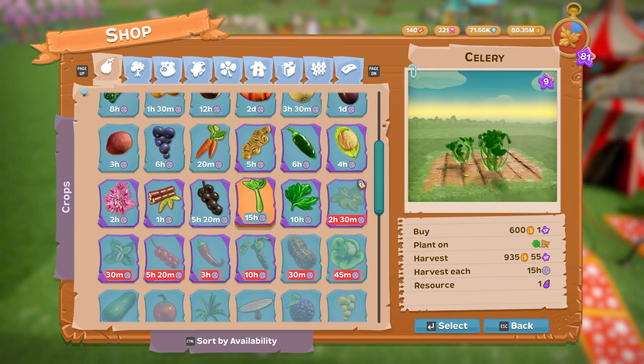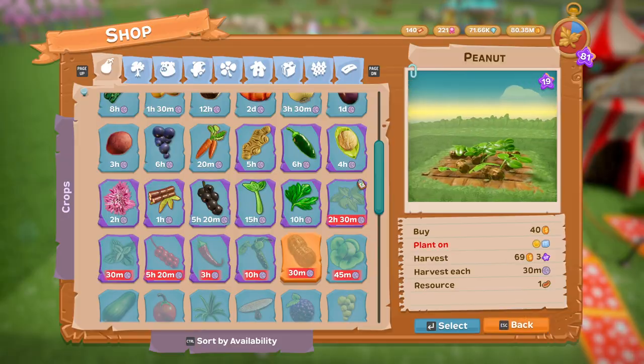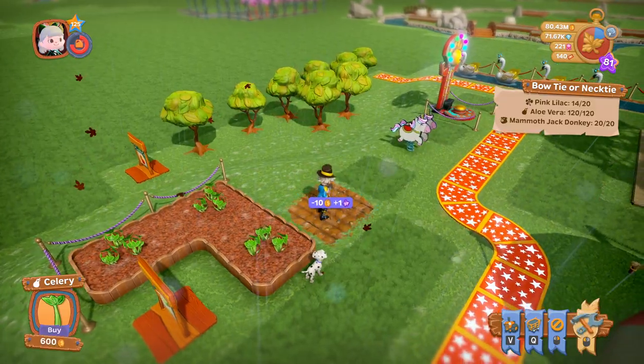You harvest it for coins and the resource is vegetables. You plant it in spring and in autumn, so you can actually plant it now. I will plant one there to show you what it looks like when it goes down.